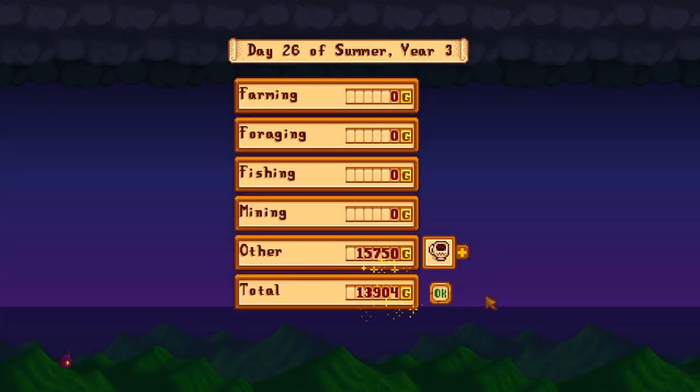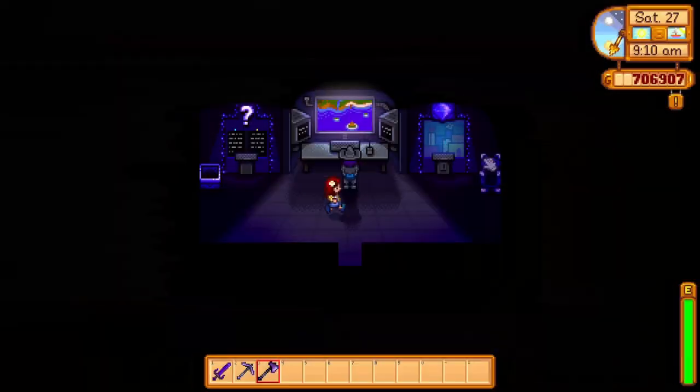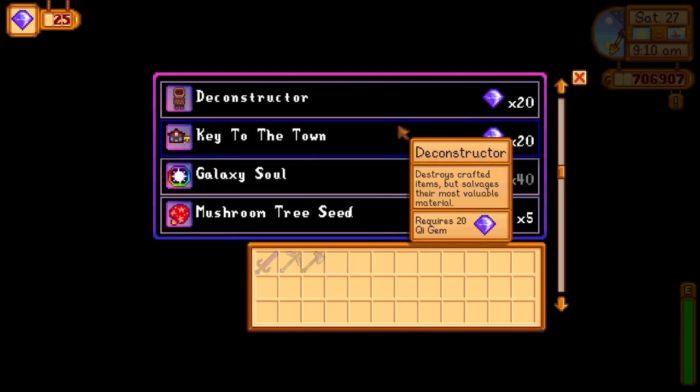When you have completed the quest you can confirm it's done pretty easily because it won't be in your quest log, and if you go back to Mr. Quiz's room you'll also see that Quick Coins have increased by 25. Have you seen some of the cool things you can buy with these Quick Coins? I am very excited to start playing around with these new items, especially the Hopper.